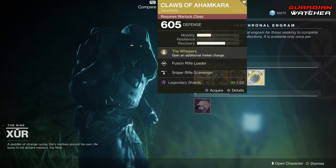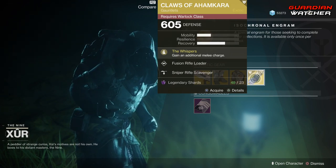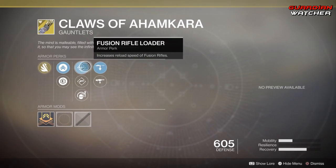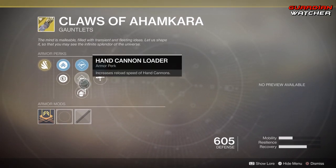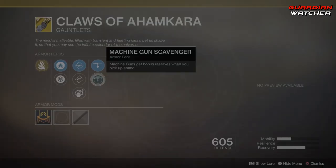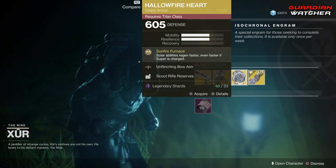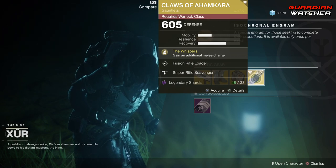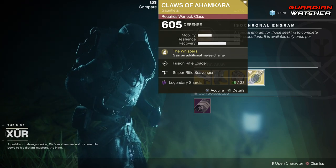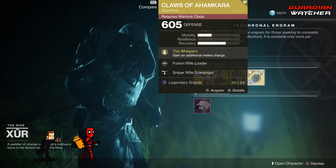Next, we're going to go over the Claws of Ahamkara for the warlock. The intrinsic perk on this is The Whispers, which gives you an additional melee charge. The other perks are Fusion Rifle Loader, Hand Cannon Loader, Impact Induction, Sniper Rifle Scavenger, as well as Machine Gun Scavenger. If you don't have this, go ahead and grab it. It is definitely a Tier 2 in PvE as well as PvP, although I do feel like it's a lot better in PvP than it is in PvE.